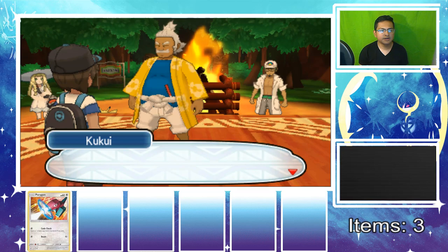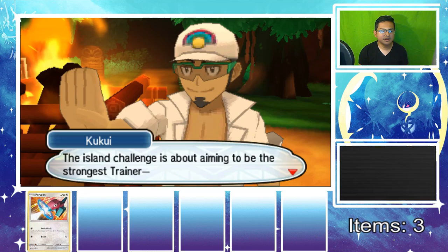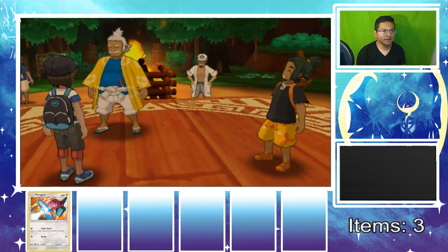It's time to start your island challenge! The four islands — you travel to each of the four islands in the Alola region. The island challenge is about becoming the strongest trainer, the island challenge champion. 'Sounds great, right? I can't wait to have a real adventure!' Kukui says he'll explain about the island challenge later. Yeah, the island challenge — I already know about it.